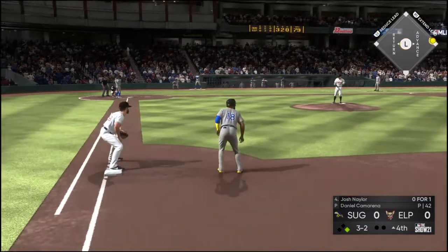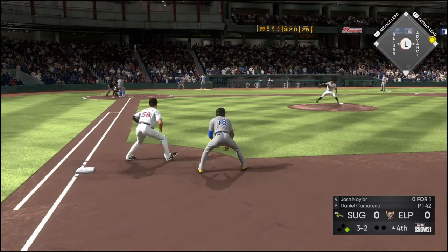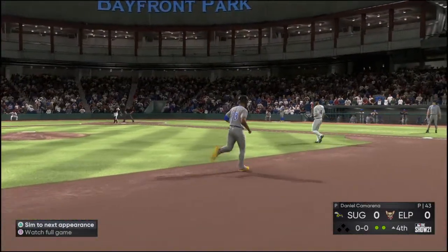Now in the box, Josh Naylor — he flied out in his first at-bat, so make him 0-for-1 so far. Now this is on the ground at first — we'll see if they can get two. One there, on to first to complete the double play.